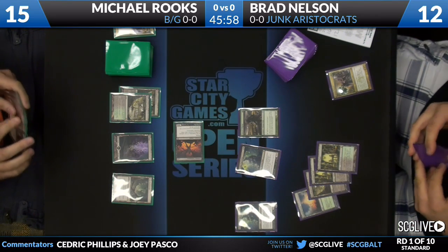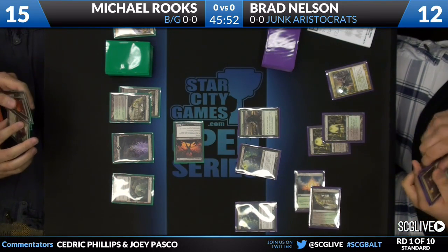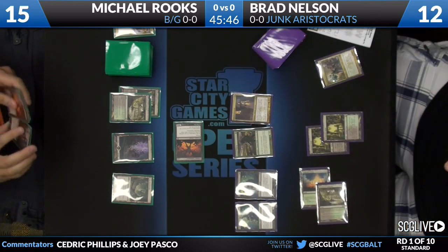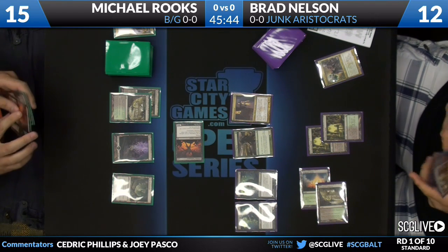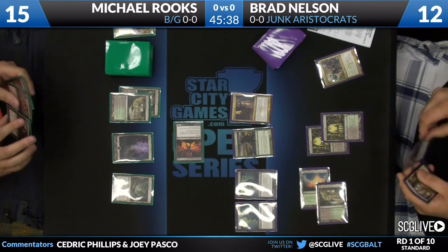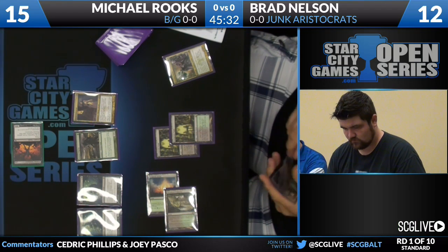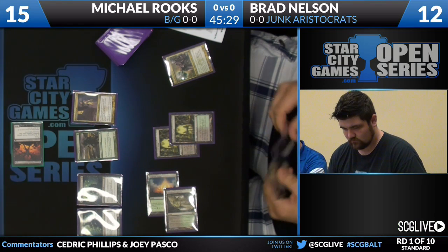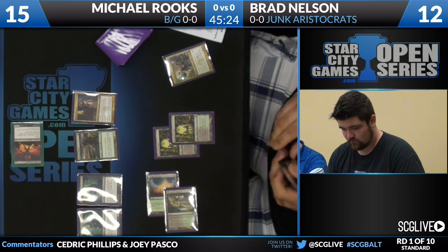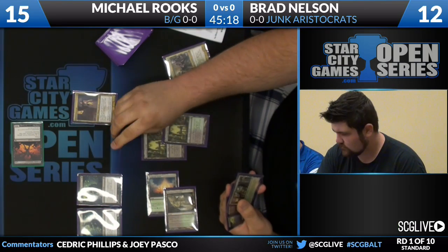Now the Taskmaster can actually stand tall on this board. Taskmaster comes in for another four, knocking Brad to 12, and Michael Rooks passes the turn without a land drop. Rooks has another Taskmaster in his hand, and he also has a Thragtusk — he's just missing the fifth land. Thragtusk is a very good Magic card and works out well with the Taskmaster: you can sacrifice the front half, get the Beast Token, do some blocking, and then you'll have the Taskmaster left over.